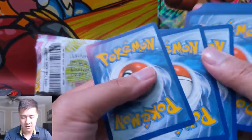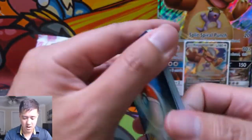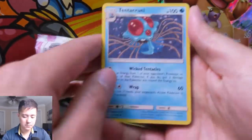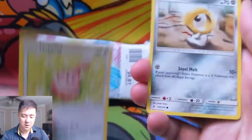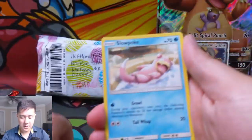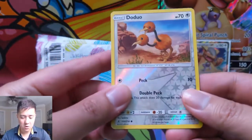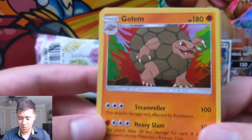Okay, let's see if we can start this opening with some fire. For our first pack we have a water energy, Tentacruel — once again huge shout out to mama Kangaskhan, definitely go check out her channel. Yeah, just so generous. We do have a Doduo reverse and then a Golem holo.